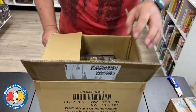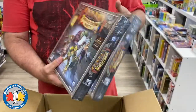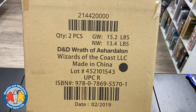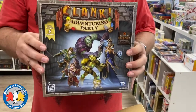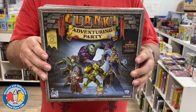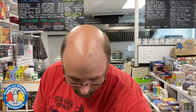This box was already open because it had a game in it we had to give to somebody who was waiting for it. This shipment came in late — it was expected a couple of days ago. The box says D&D Wrath of Asherdalon, and that was the game inside that we took out, so unfortunately we don't get to unbox it. I'm a little sad because I wasn't here when it was given to the person who ordered it. But this is a restock of Clank Adventuring Party — a cool expansion for Clank that lets you play up to six players.